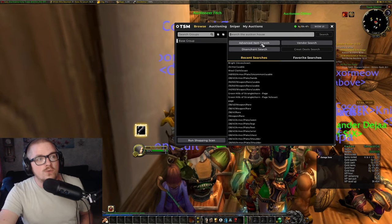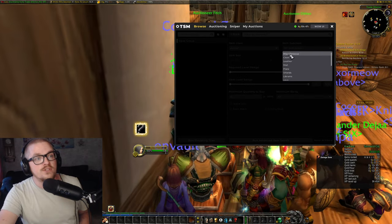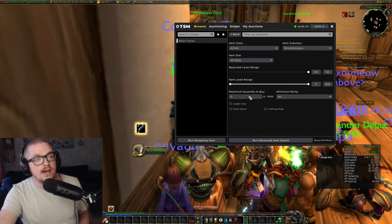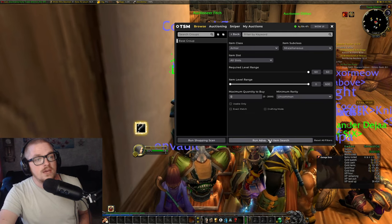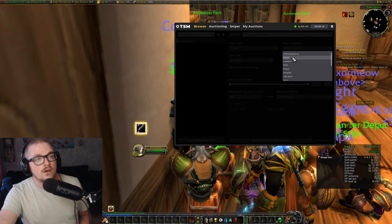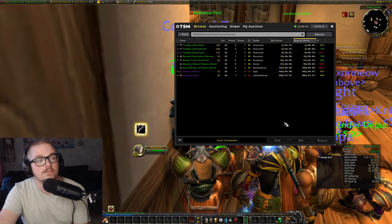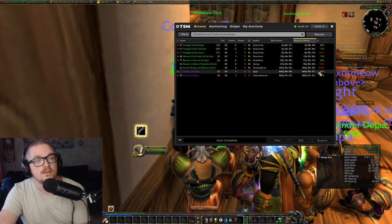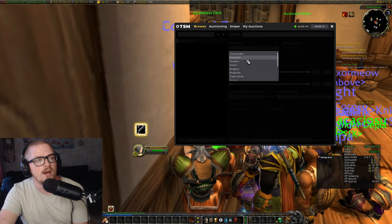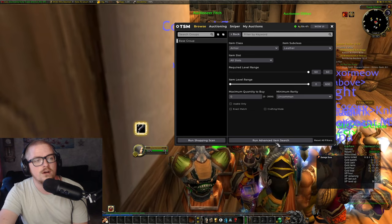I'm going to show you one thing that is really nice with this. Let's take an armor piece — I'll spend a little bit of gold right now. Let's take a cloth piece and search for the cheapest one. Remember, these are level 60 items, so let's pick another one — uncommon — and search.